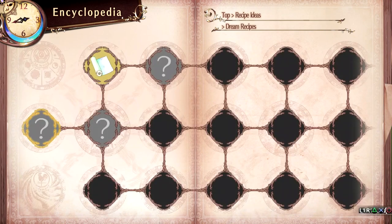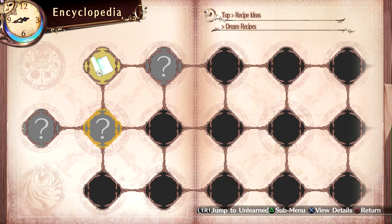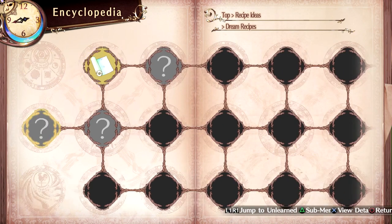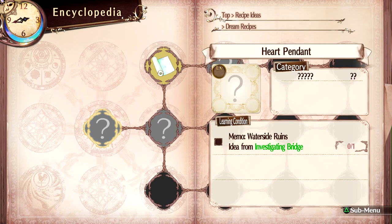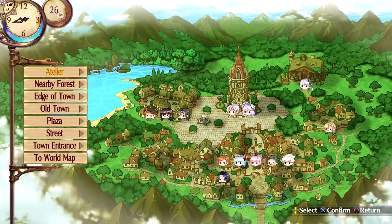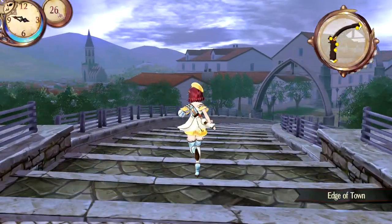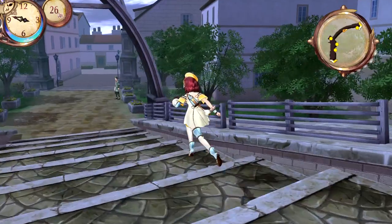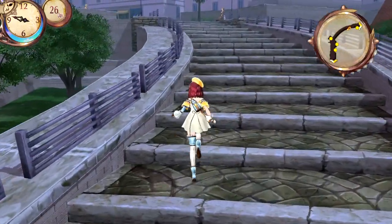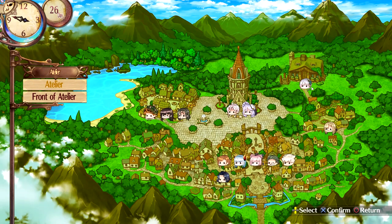Now what other recipe things do I have here? Using a bomb, using a magic item, and using medicine, and a heated battle, and investigating a bridge. Let's look over here — is there a bridge here? No, that's just a path. Alright, well for right now we'll go back to the atelier — we should probably do some fighting next time.